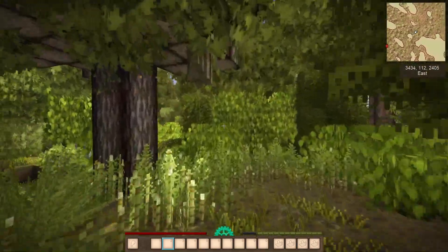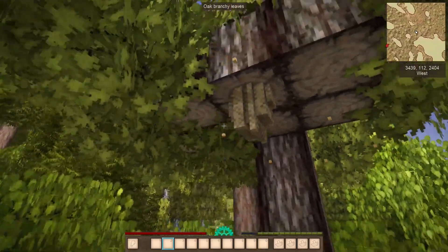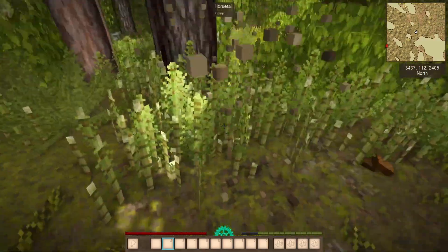You can find wild bees in the forest or just randomly come across their beehive hanging on some tree, and you can just stick your hand in there and grab a bunch of bees.